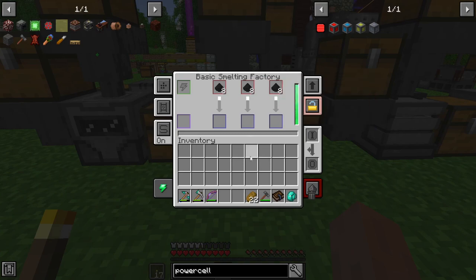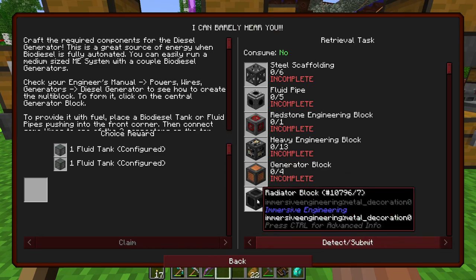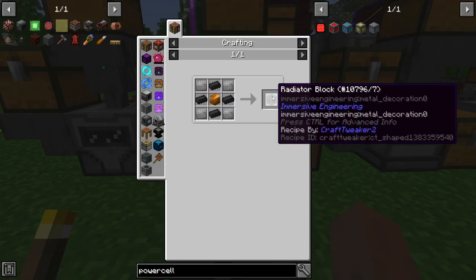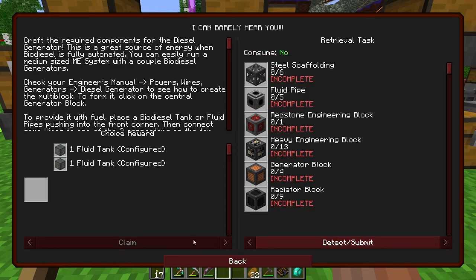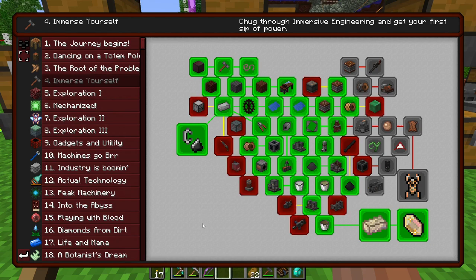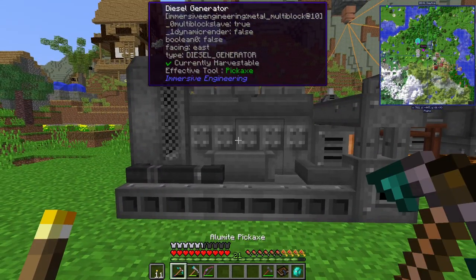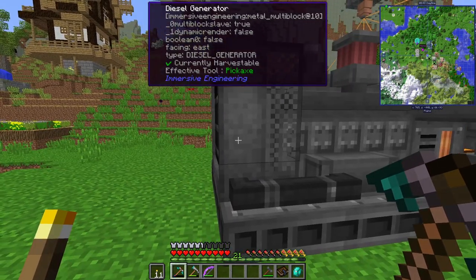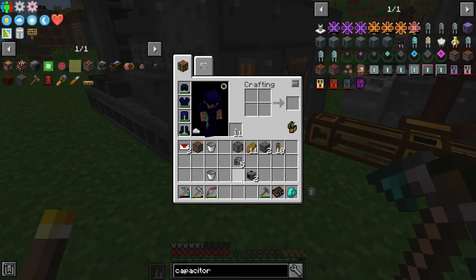Here we're turning our hop graphite dusts into ingots. I remember it was radiators here — 36 ingots just to make the nine radiator blocks for the diesel generator. Following the trend thus far, this diesel generator probably took about 10 stacks of iron; it used almost all of my iron to make. Nothing in this pack is ever cheap.